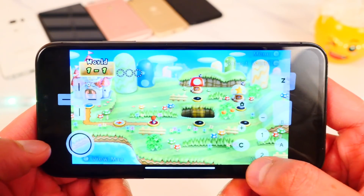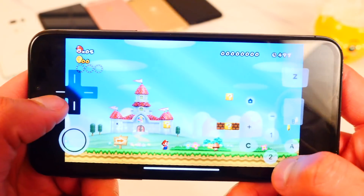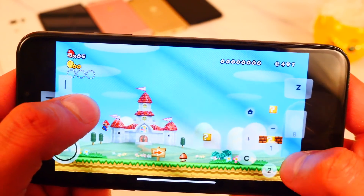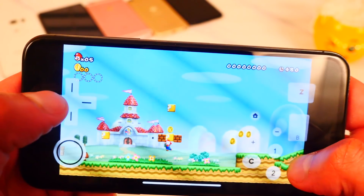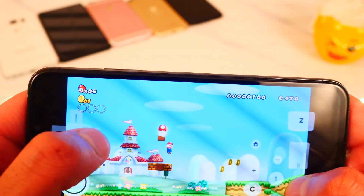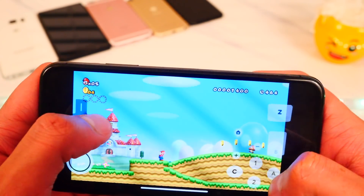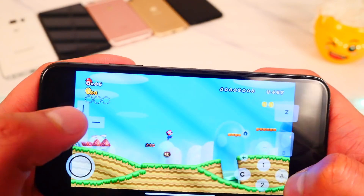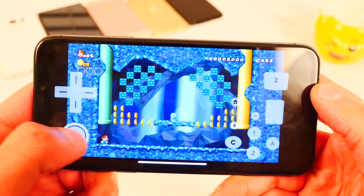Let's start the first level. I'm going to use the D-pad. It's kind of hard to play on camera but I can see it and it's pretty dope. I'm playing with my phone. I wish there was functionality where you could shake your phone to use the flying hat — that'd be dope. But right now this is really cool.